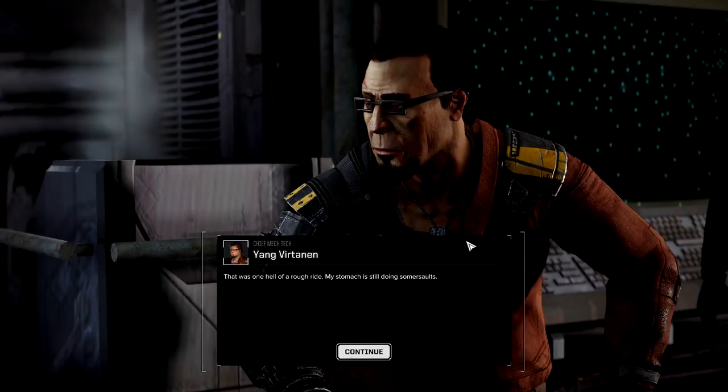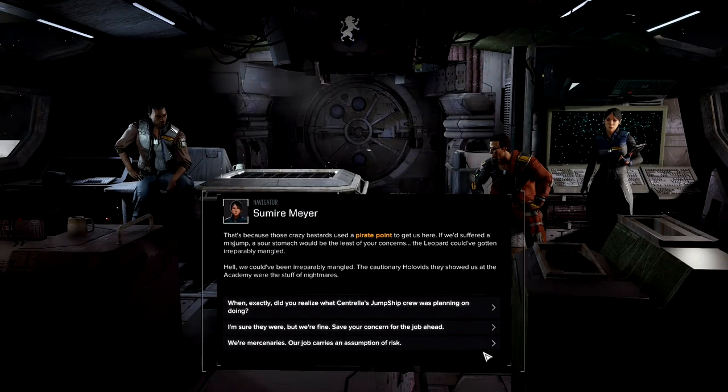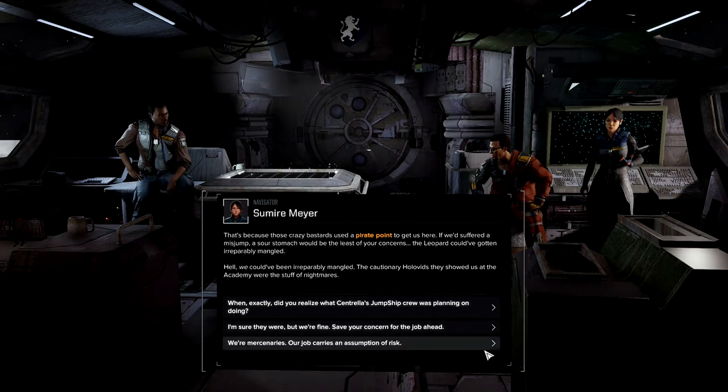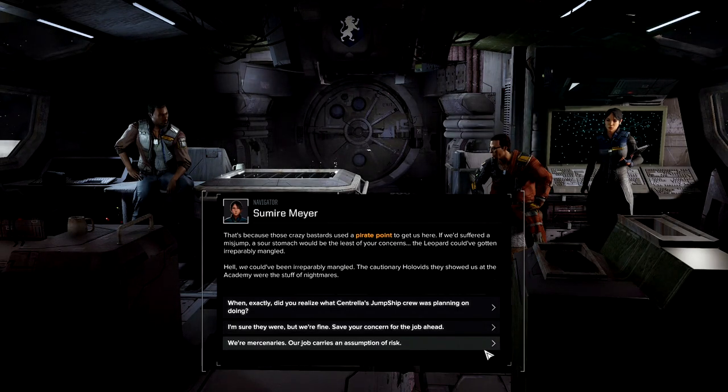Commander, I'm setting a course for Lady Centralia's jump ship. It's strange though — this moon is taking us to Axelus. It doesn't appear on any of my maps, which leads me to wonder: where exactly are we going, and how do they intend to get us there? Several hours later, in uncharted space. I guess we're taking a hidden route? That was one heck of a rough ride — my stomach is still doing somersaults.